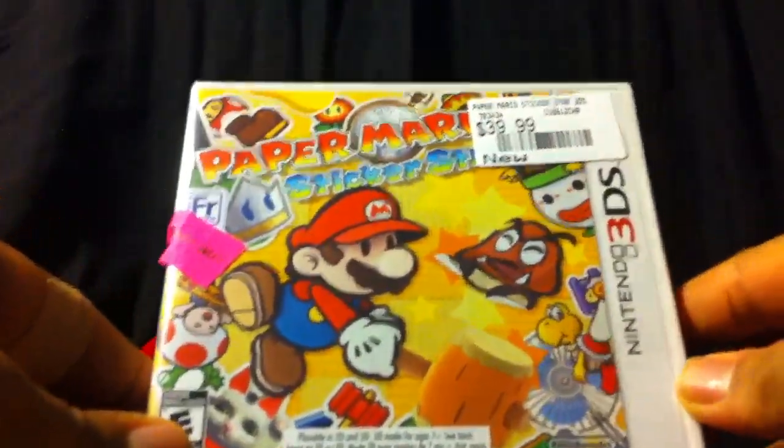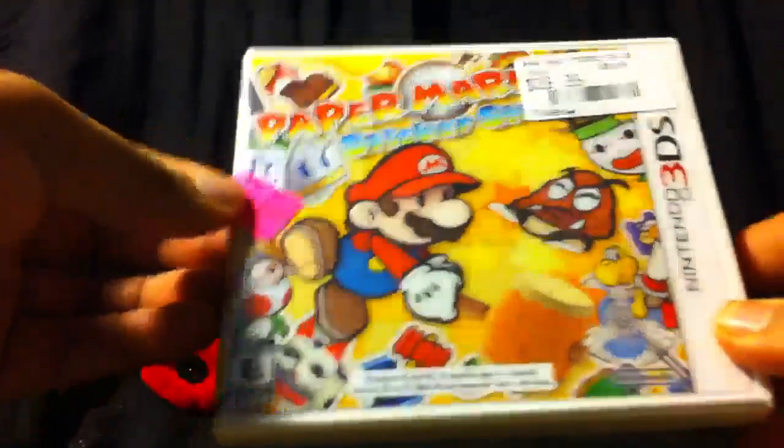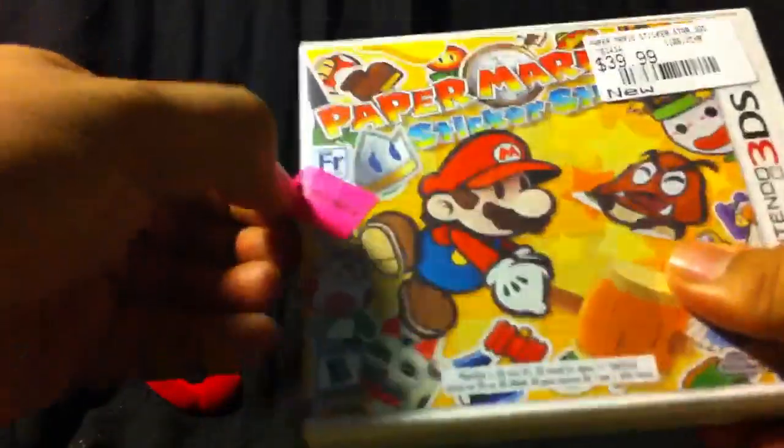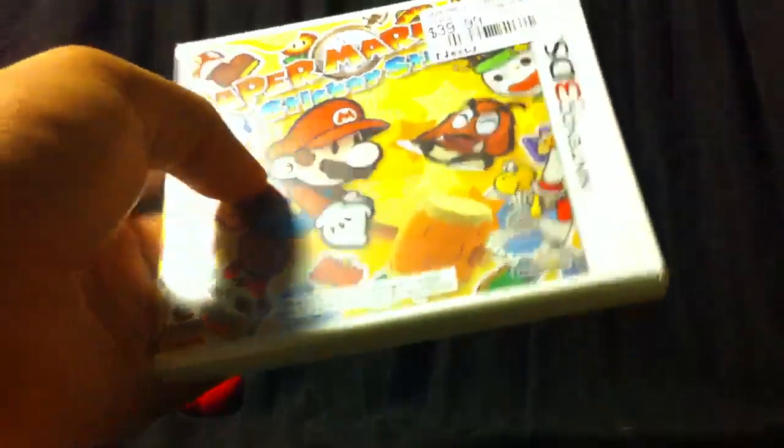Also today, to lift our spirits up, is the release of Paper Mario Sticker Star for the Nintendo 3DS. I have a little Best Buy sticker on it, because I went to Best Buy after buying this and they make you put the sticker on so they know you're not stealing from the store. Paper Mario Sticker Star came out today.